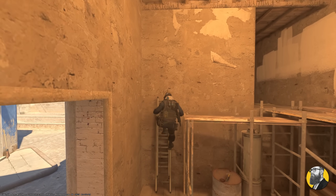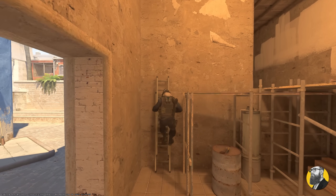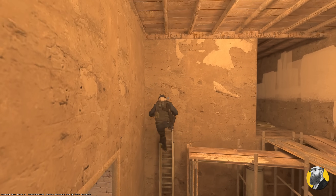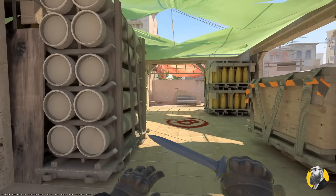Animation tweaks are also on the menu. They differentiated between jumping into the air and running off a ledge to allow for separate character motions — which makes sense, because we're on Mirage and there are two ladders. But as you can see, there's still a little bit of jankiness to the animation that they can possibly tweak.